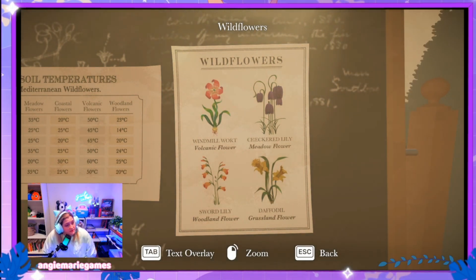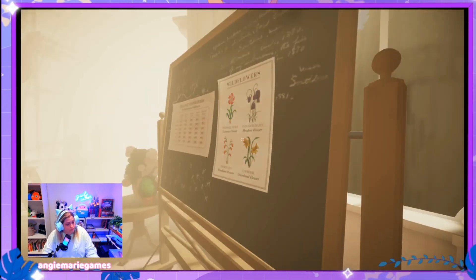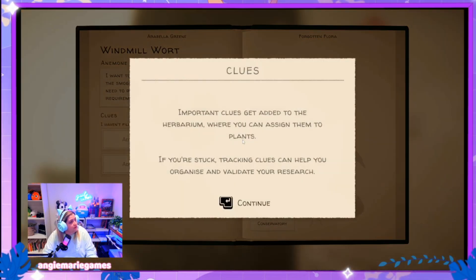These are different wildflowers. It tells you the wildflower name and the temperatures you need to keep them at — that's kind of cool. Clues: important clues get added to the herbarium where you can assign them to plants. If you're stuck, tracking clues can help you organize and validate your research.